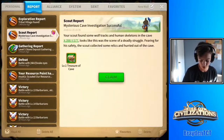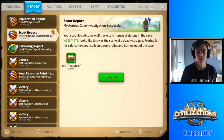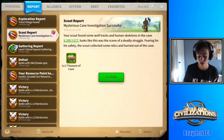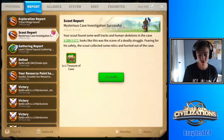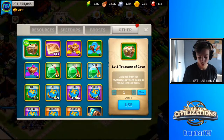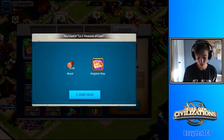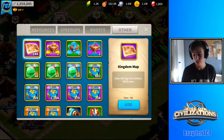It looks like the scout scouted the cave. The reward depends on the level of the cave — if it said low you get a green one, medium gets you a blue one, and high gets you a purple one. The loot varies; one time I got a random teleport from this. Let's open it — I just got 70,000 wood and a kingdom map, which of course we're not going to use.